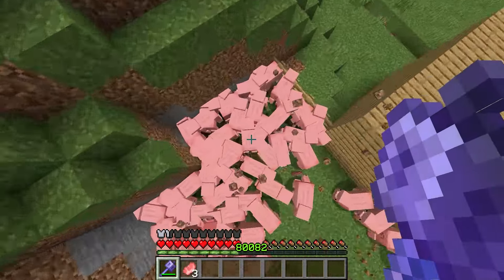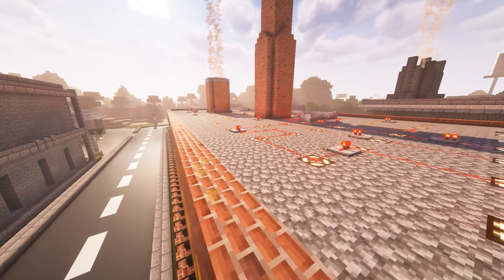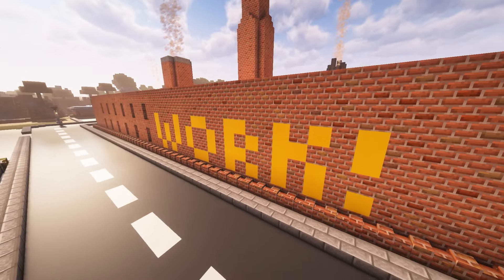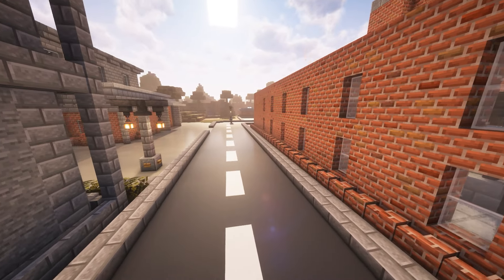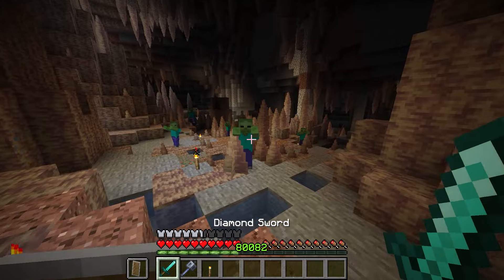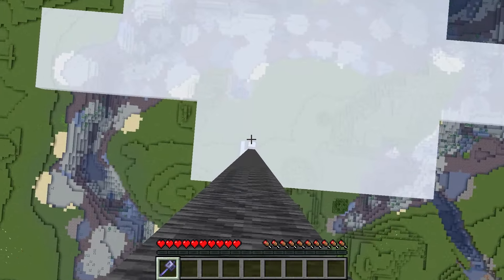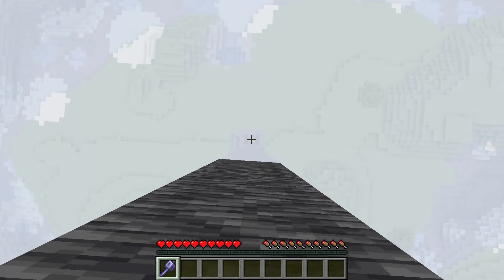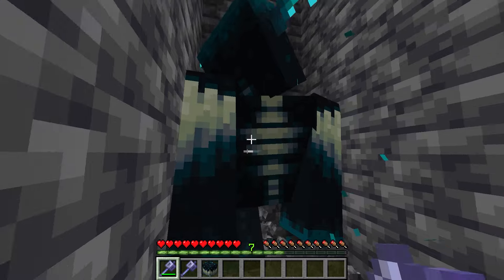While the Mace is an amazing weapon, against mobs it doesn't really change much — all you need is an axe or sword and you're good to go. While you can use the Mace in very specific circumstances, like dunking on a Warden and one-shotting them, for the average single-player enjoyer it's much easier 9 out of 10 times to just use a sword, even if the Mace is more fun.